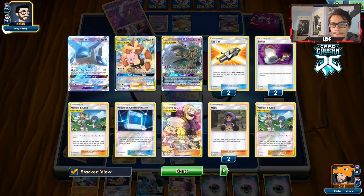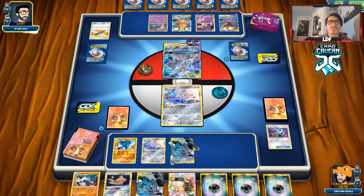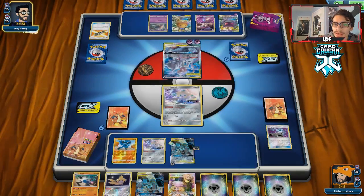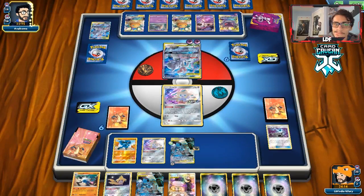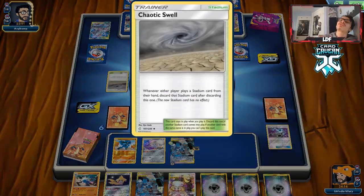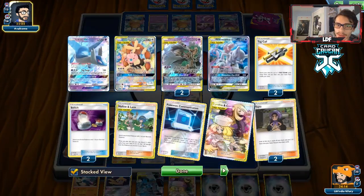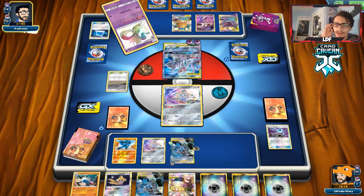Our opponent can't even knock us out here with Gengar Mimikyu — they can Pale Moon GX us though. We're going to GX them anyway so it's all good. They drop another Dedenne but didn't discard any Stadiums. Then they play a Chaotic Swell, which is super annoying. We're going to have to try to GX them here. Hopefully we can hit a Switching Card to Full Metal Wall them. We could tank for quite a while if we really wanted to — that could be one of our outs to winning. We have to be careful with our hand because of Poltergeist.